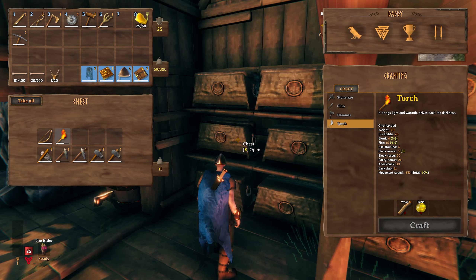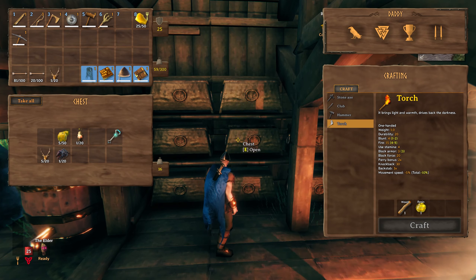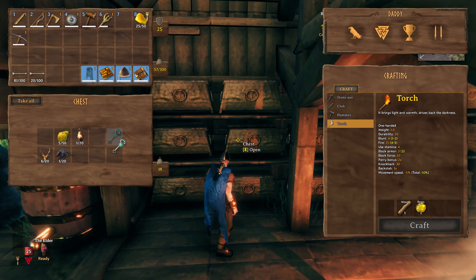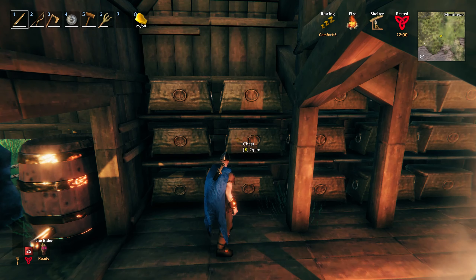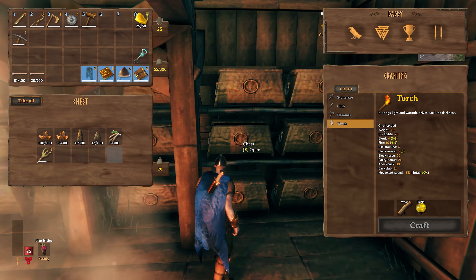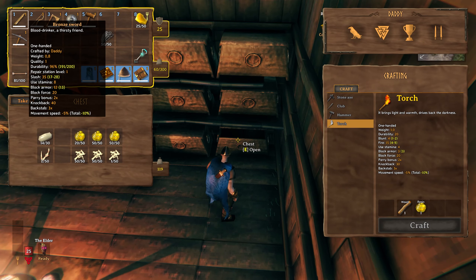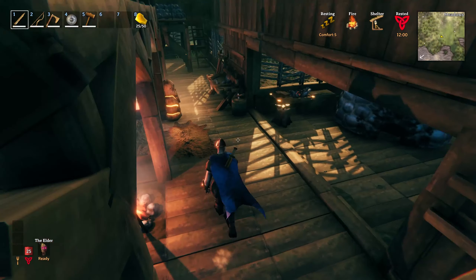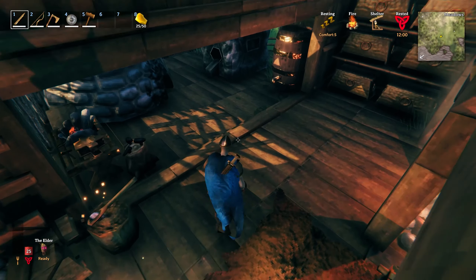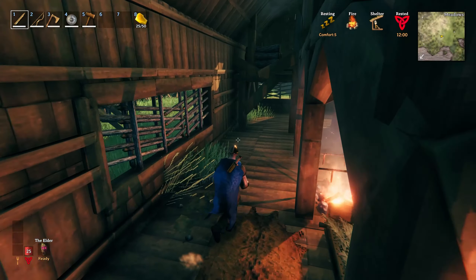So we have the flint head arrows, which we should take — we should make more also. The swamp key — don't know if I need it, but I might need to take it so I can find a crypt and open it. Yeah, I should. I need some flint and then I need to make some flint arrows. Oh I need wood — of course I need wood. I don't think I have enough in here. Nope, I don't.